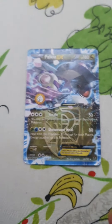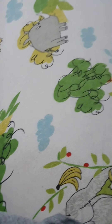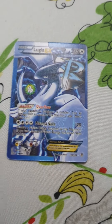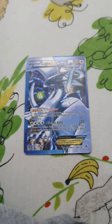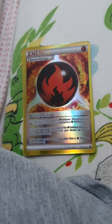This Pokemon is called Palkia — one of my favorites. It has 180 HP, 50 damage, and 80 damage. It's one of the strongest Pokemon in the world. This Pokemon is called Lugia. It has 180 HP, 120 damage, and an ability called Overflow.